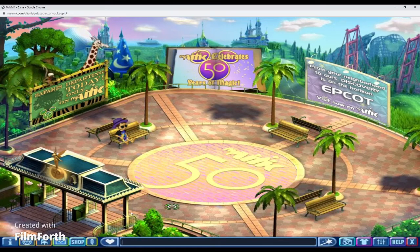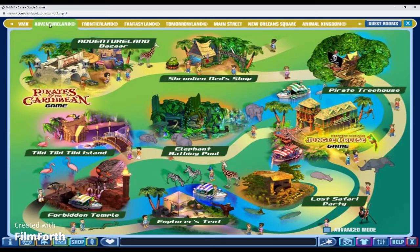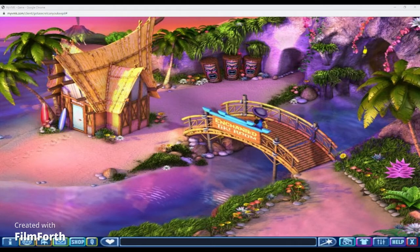I'm going to show you guys a few rooms that are actually my favorites on the game. We're going to go to Adventureland first because my favorite room on this game is the Tiki Tiki Island. This was always one of my favorite rooms to be in on this game. I just love coming here. I wish they added like Tiki benches in certain spots so you can sit down with your character. But it is one of my favorite rooms.